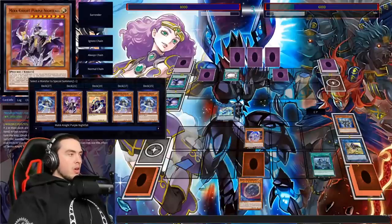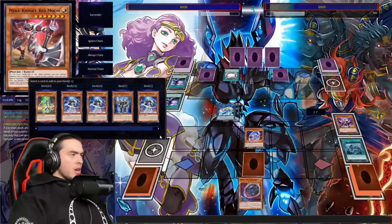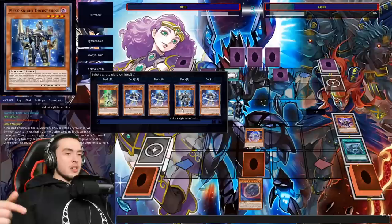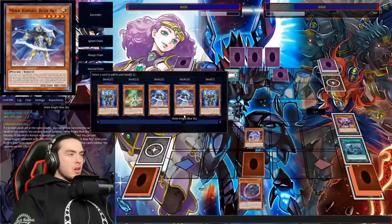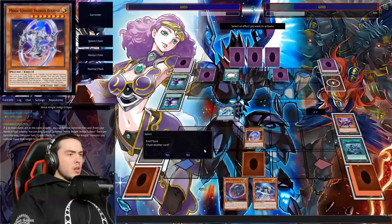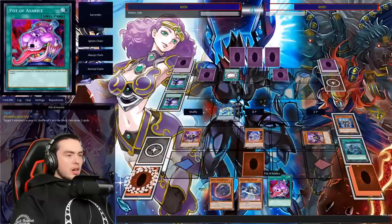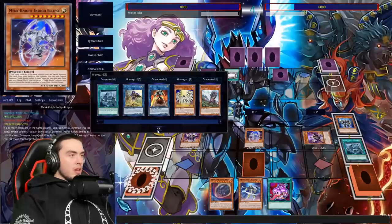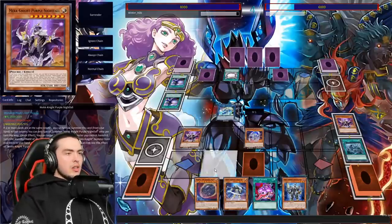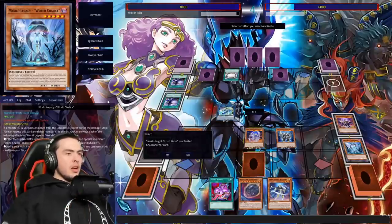We summon out another Purple in the end phase and use Purple to go get Blue — we don't really need Gear Sue right now. We could summon Gear Sue and dump World Legacy World Chalice for a live search, but it's a little too late for that, so I'll just add Blue. We need a way to search Key — Key would be really good here. We draw Avarice, which is fantastic. We can bring these cards back, though we're one short to resolve Avarice right now.